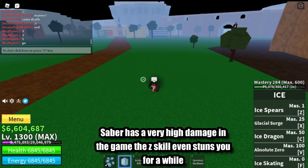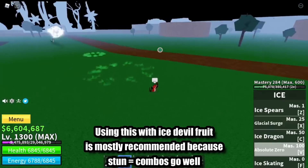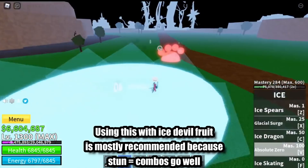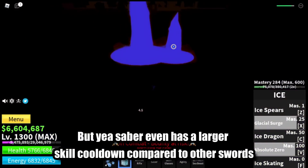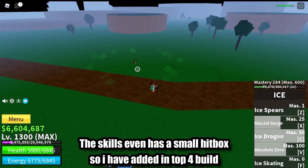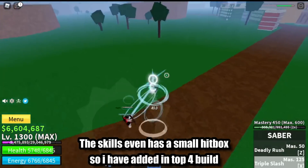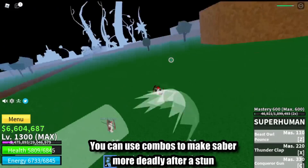Saber has very high damage in the game. The Z skill even stuns you for a while. Using this with Ice Devil Fruit is mostly recommended because stun equals combos going well. But Saber has a larger skill cooldown compared to other swords, and the skills also have a small hitbox. So I have added it at the top 4 build. You can use combos to make Saber more deadly after a stun.